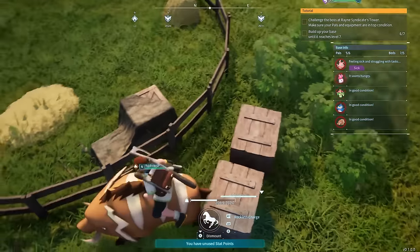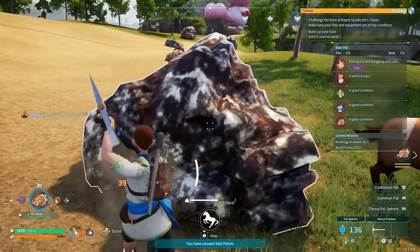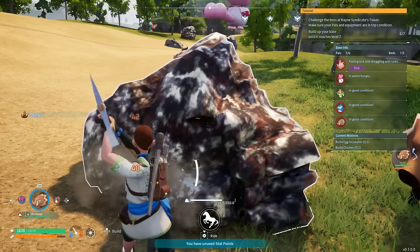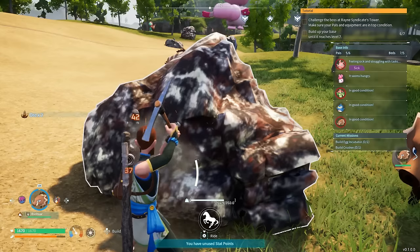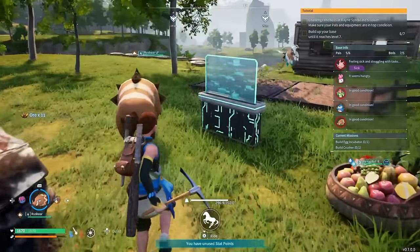This pal is great for building up your base really quickly. Just to show you how slow it is trying to mine regularly with a pickaxe versus one slam with the Rushboar getting you tons of ore — its name now makes a little more sense. Rush Ore.